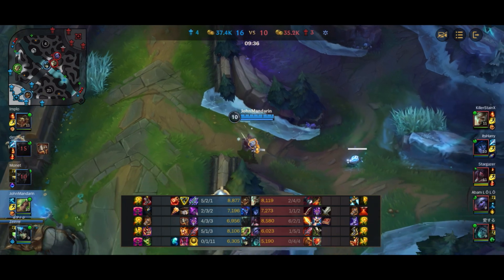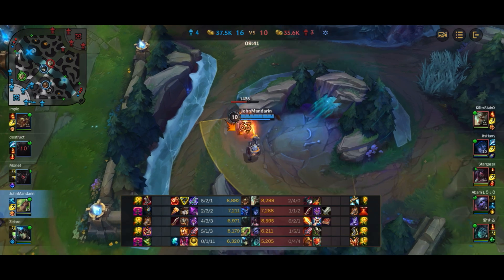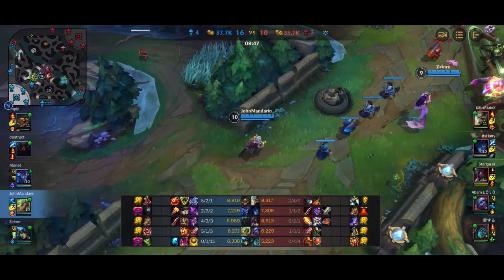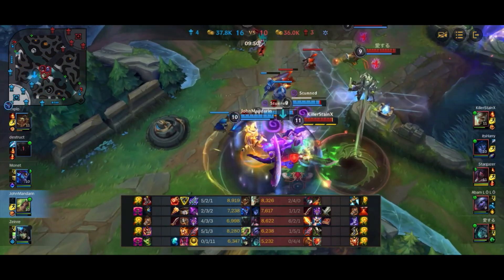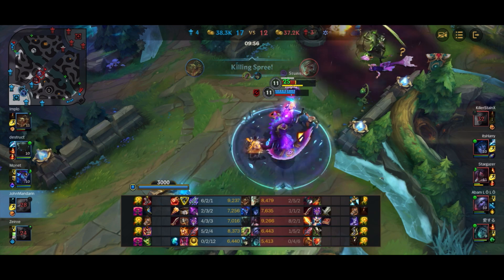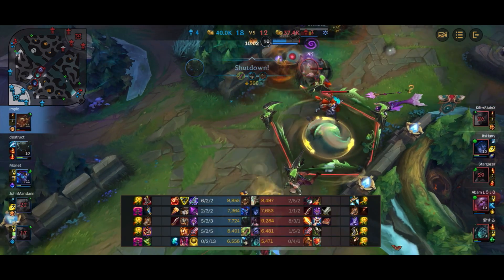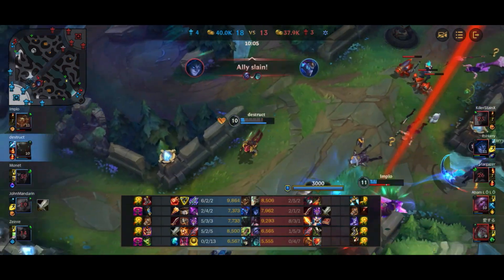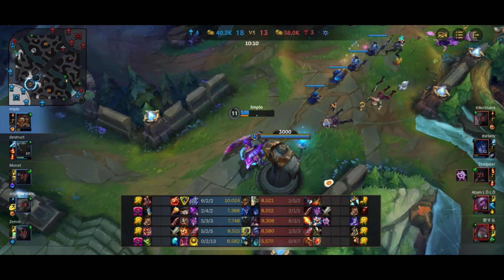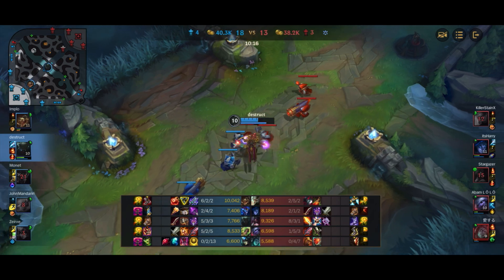So now we have a 6-2-1 Akali who has nearly the most gold in the game, second only to Renekton, and we're gonna have to deal with her. Akali is on the chase, hits the E onto me, and immediately just one-shots me with just one combo. We're all suffering the consequences of Akali being fed. Pyke barely survives on 1 HP, uses the grey health to heal back up, and only Pyke and Renekton are left alive. The rest of us do end up going down, which is no good at all.